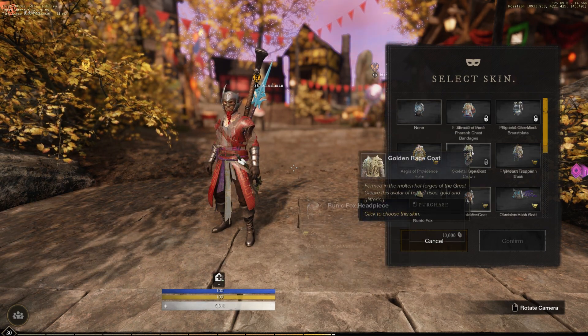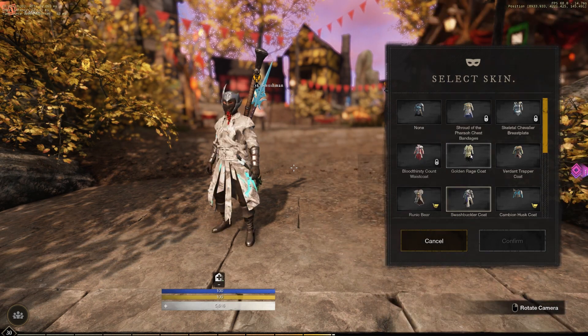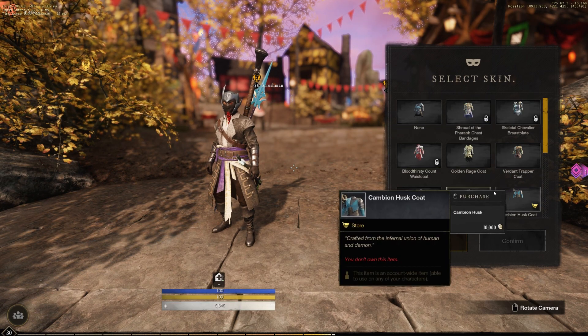A heads up that sometimes if you mess around with the preview window too much it can bug out and won't display properly. Simply close and reopen the skins window and you're good to go. And that's it — that's the New World skin system. Also make sure you check out this video, you don't want to miss it.